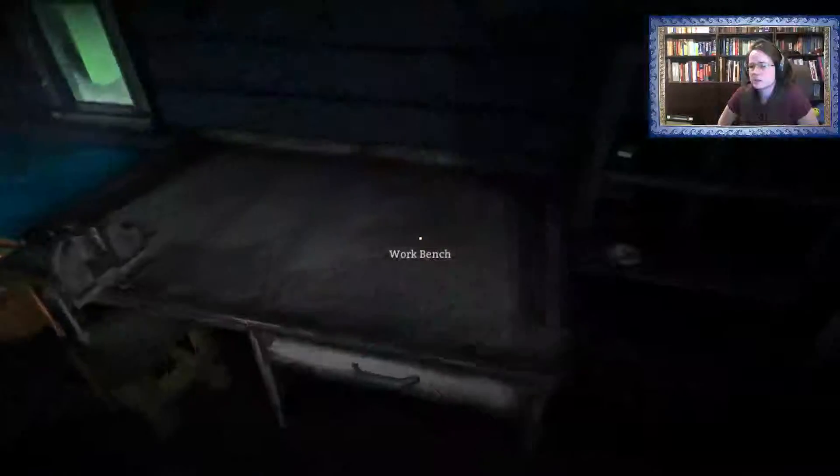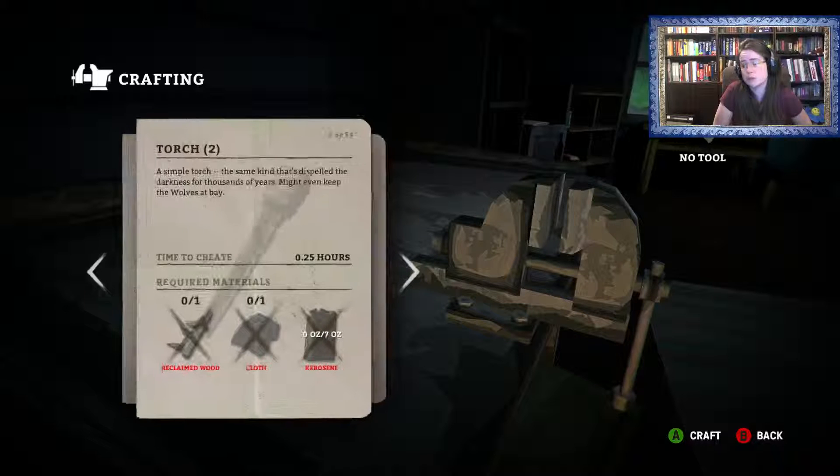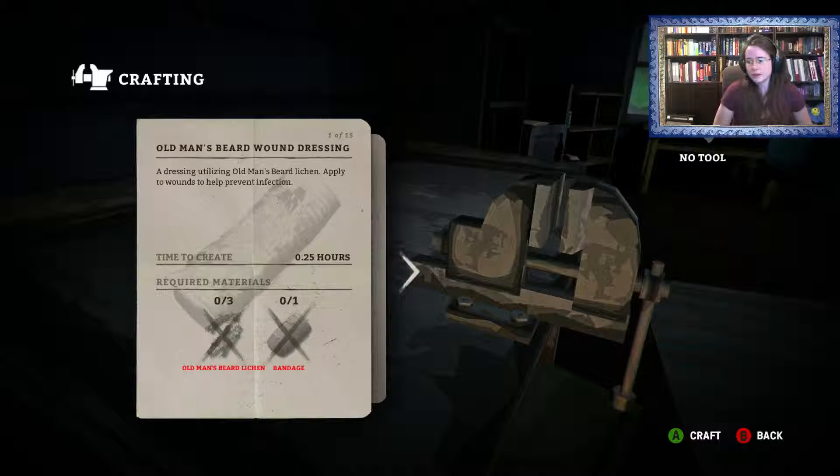We've got our workbench over here — you can make things. Remember how we harvested that old man's beard lichen? That was specifically to make one of these wound dressings. In order to make that you need three of those and one bandage. Those have antiseptic properties so that you can avoid using antiseptic on the road.